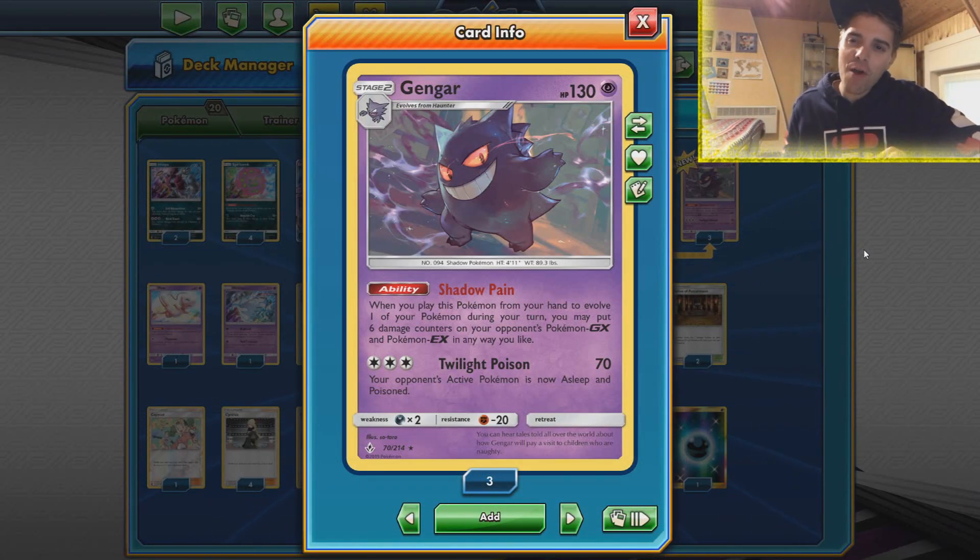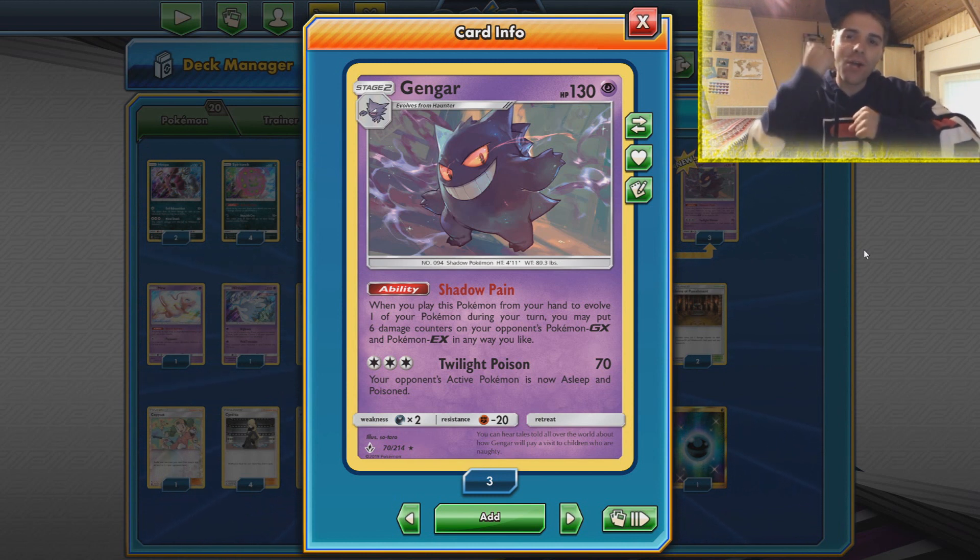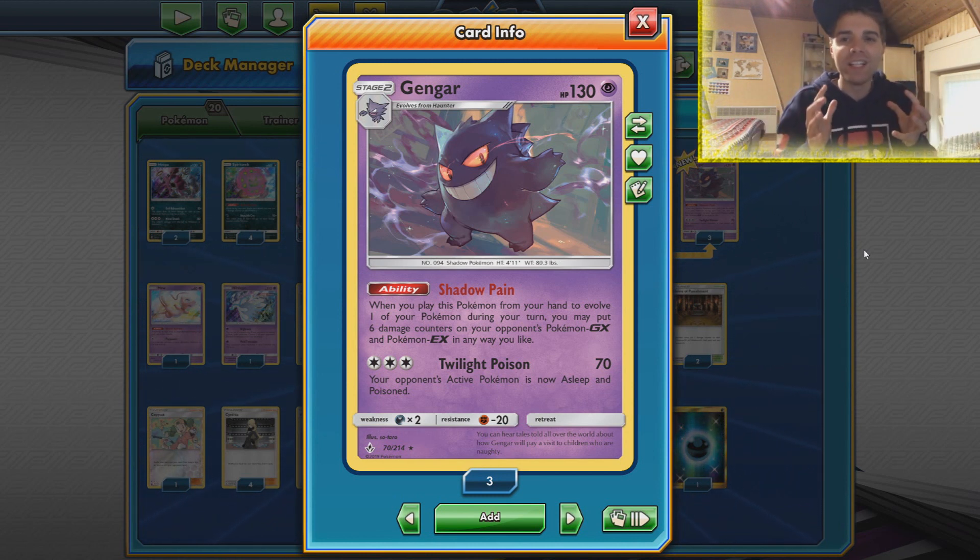What's up YouTube, it's ZAPDOISETCG here and welcome back to our TCG battle video. Today we're gonna be playing with the spooky list of the Kalan regionals — that's gonna be Gengar, Spiritomb, and Yveltal GX.